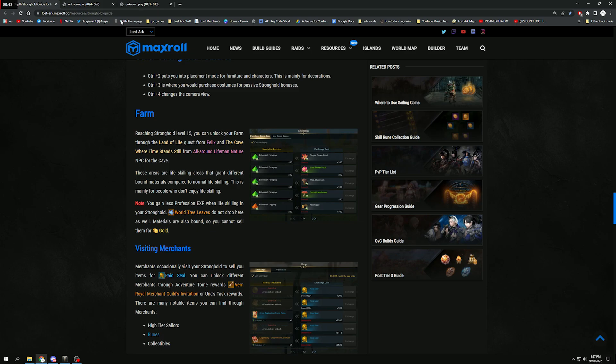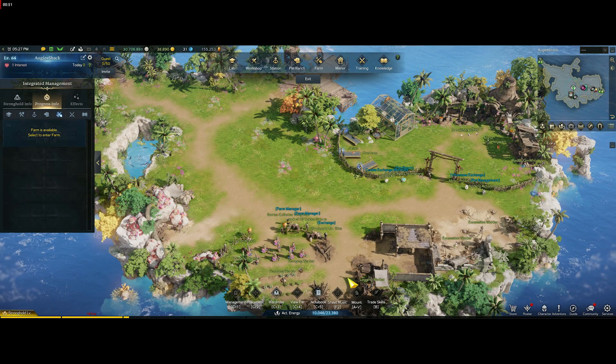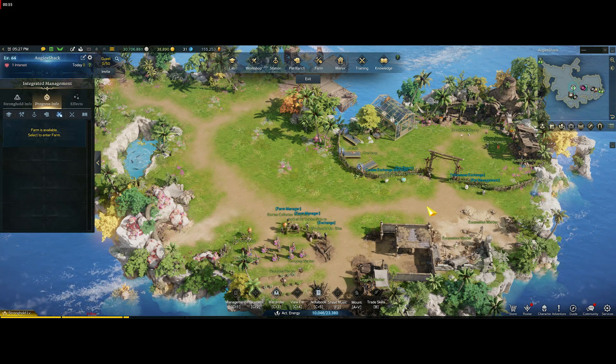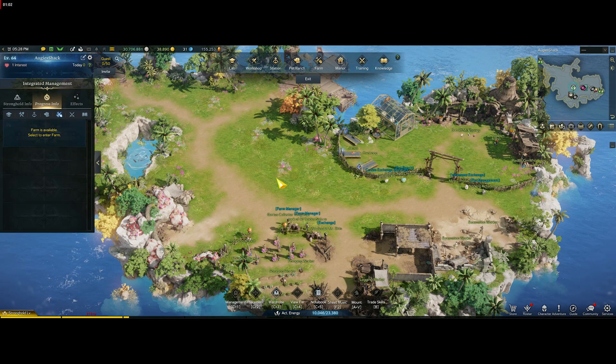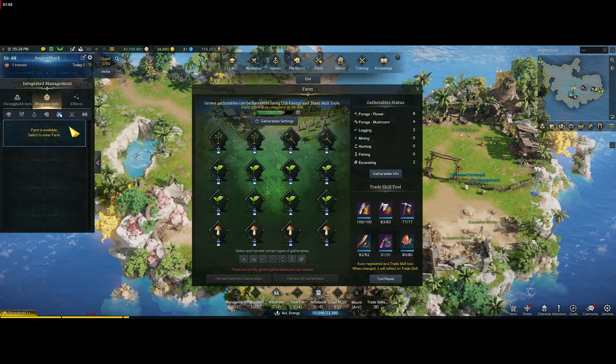I have a Max Roll guide linked in the description below, but you just need to get to level 15 on your stronghold and then unlock the first version of the farm. Once you get it, this area here will be unlocked. It looks a lot different now because I have it upgraded, but initially it'll just be a farm you can come and pick stuff yourself — and that's how you can start off.